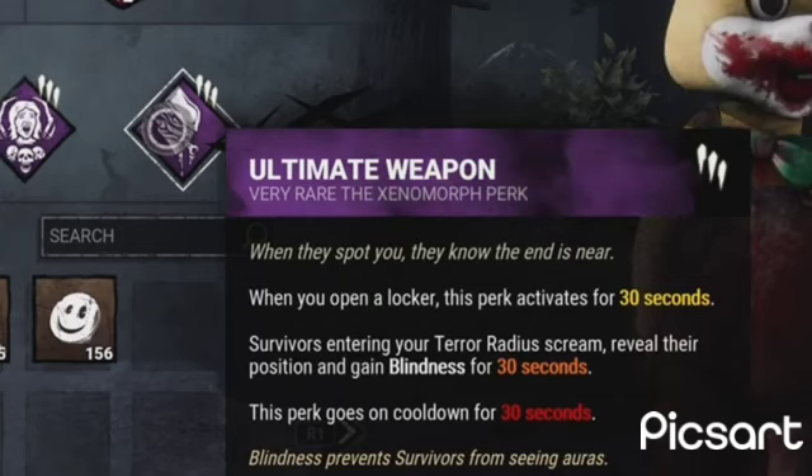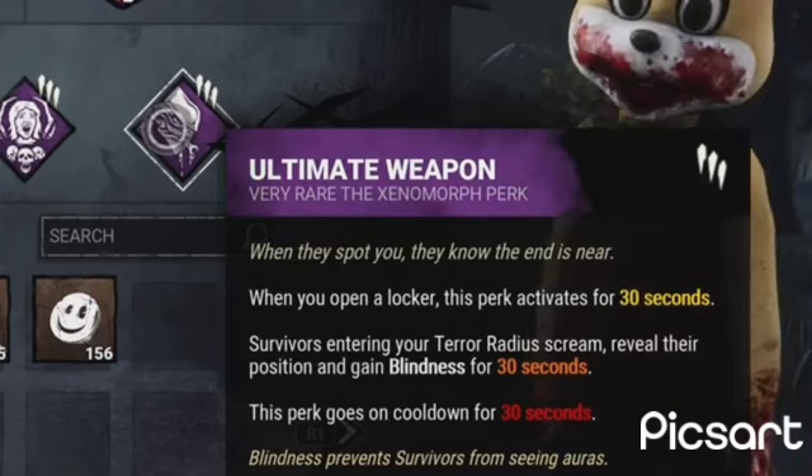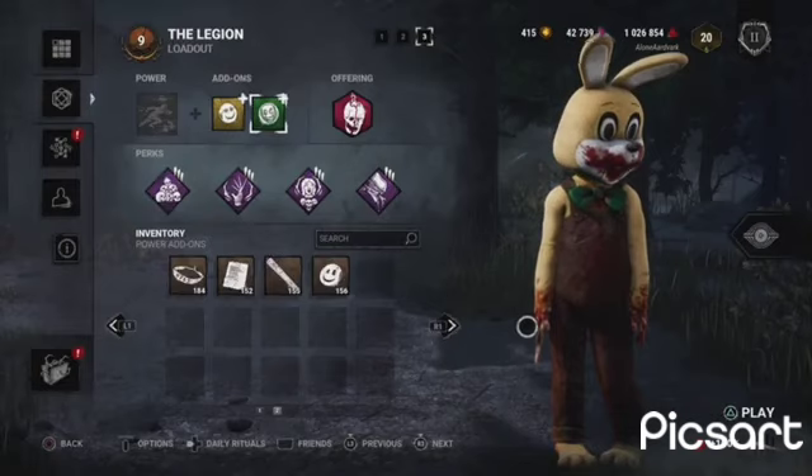Now, Ultimate Weapon: survivors entering your terror radius have their position revealed and gain blindness for 30 seconds. This perk goes on a cooldown for 30 seconds. Anyway, let's get into the match and hopefully we kill all the survivors.